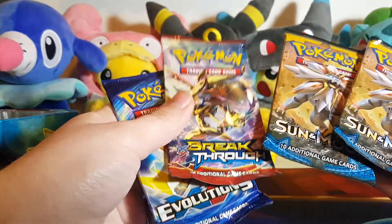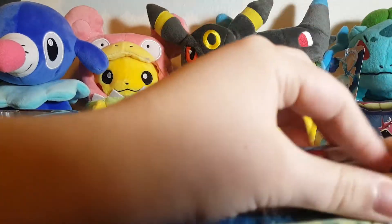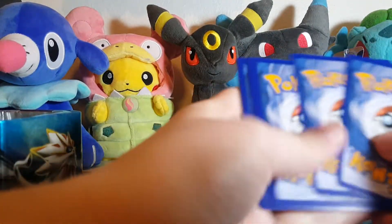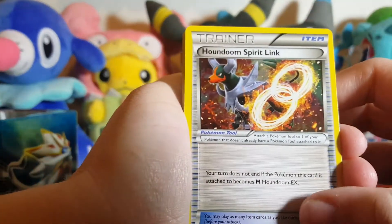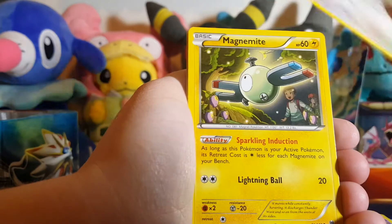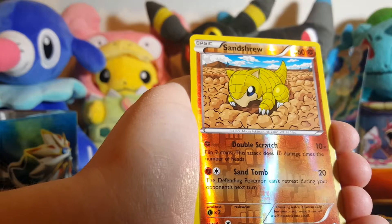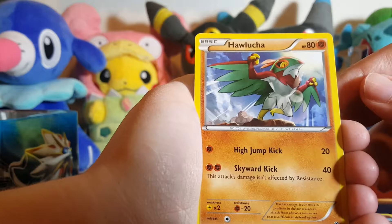Alright guys, so we got two Solgaleo packs — we'll save those for last. We'll do our Breakthrough first. We're gonna do three cards to the front. So we have a Houndoom, Spirit Link, Floatstone, Magneton, Skiddo, Raltz, Noibat, Magnemite, and Piplup. Our Reverse Hollow is a Sandshrew — he looks so cute. And then our Rare is a Hawlucha.